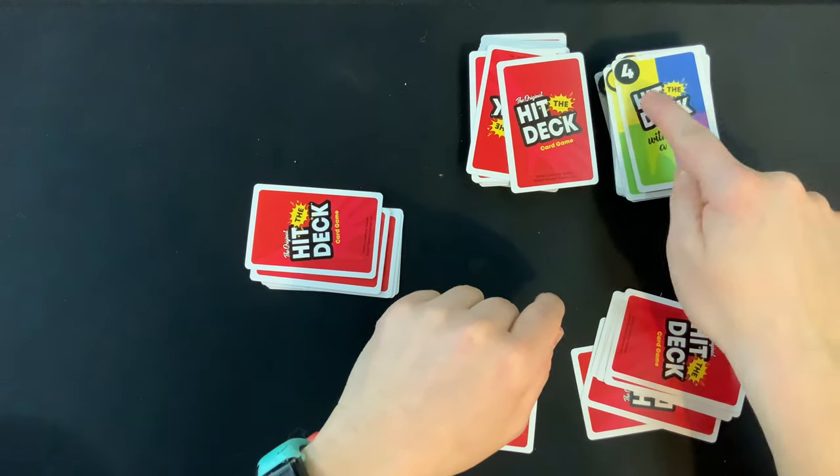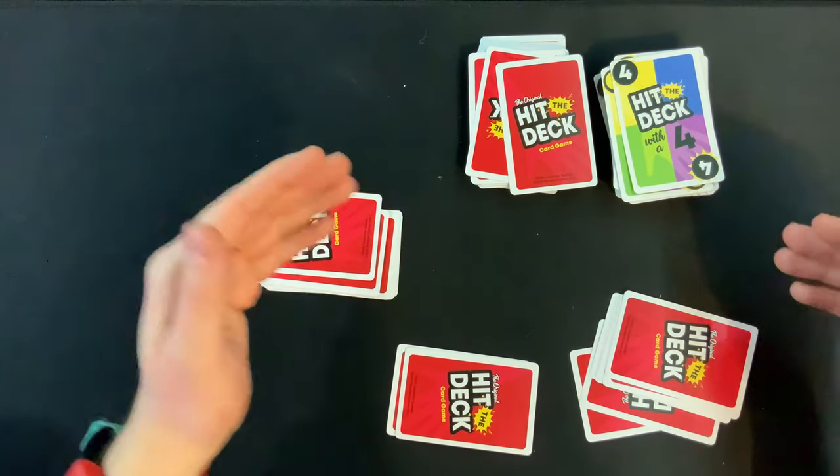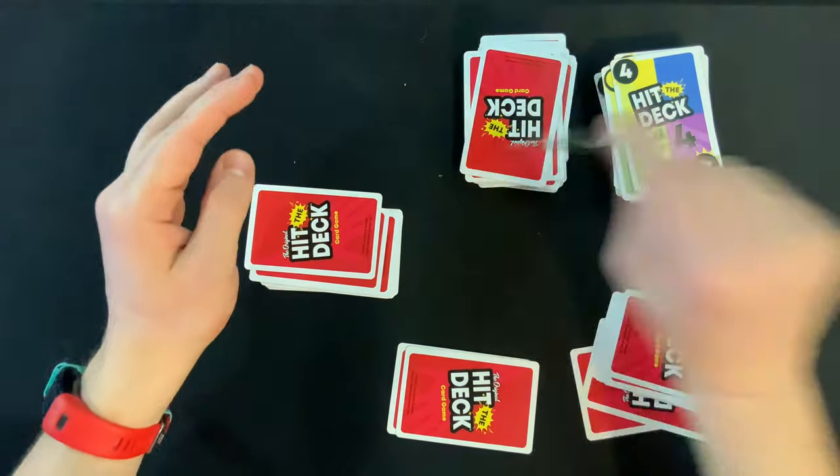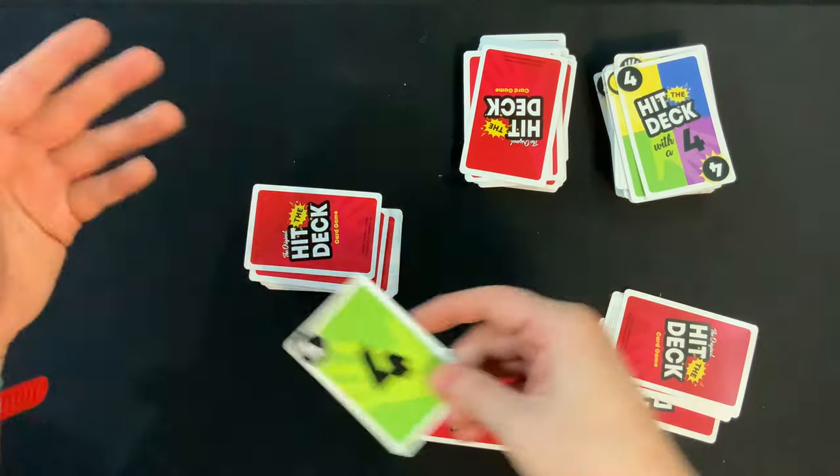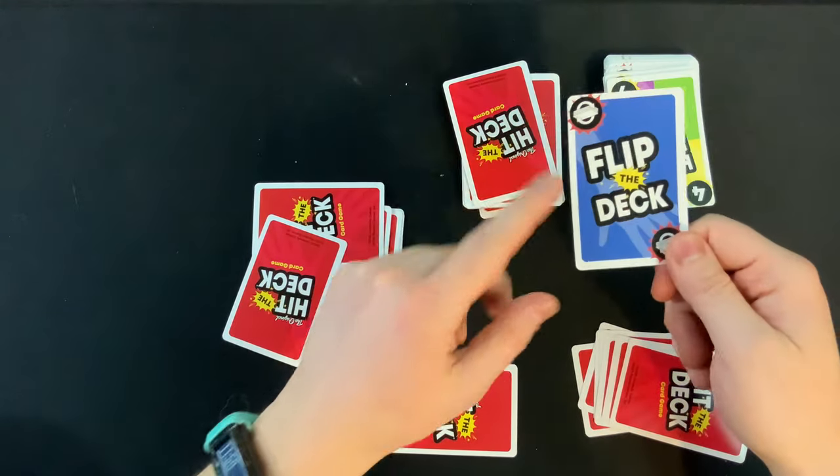Hit the Deck with a Number works the exact same way. If I play this card — and I can play it on any color because it's a wild — the next player has to play a four. If they can't, they draw a card; if it's a four they play it, otherwise it goes to the next player until eventually someone plays a four.